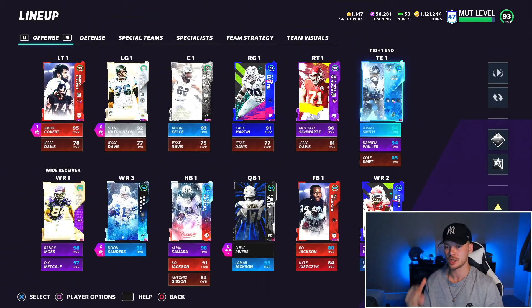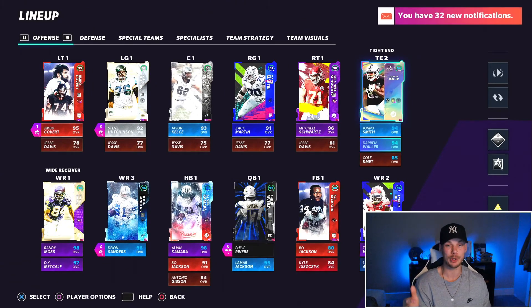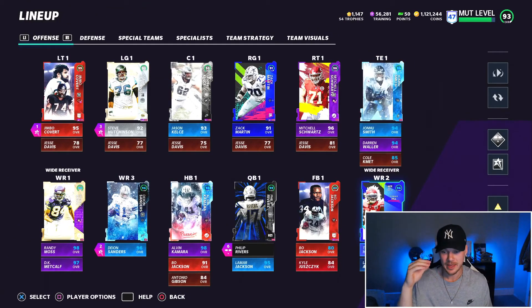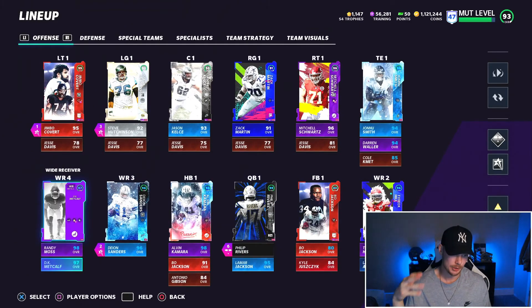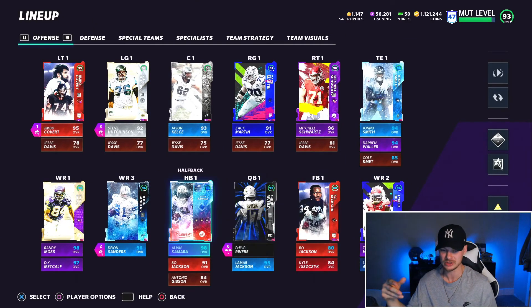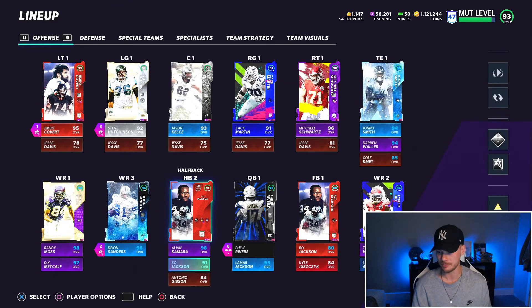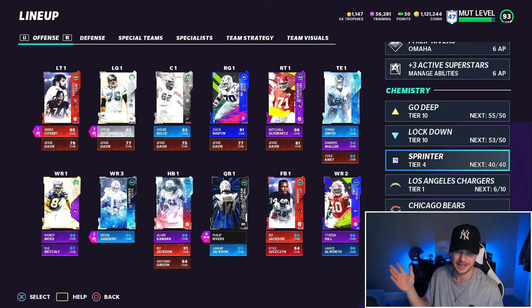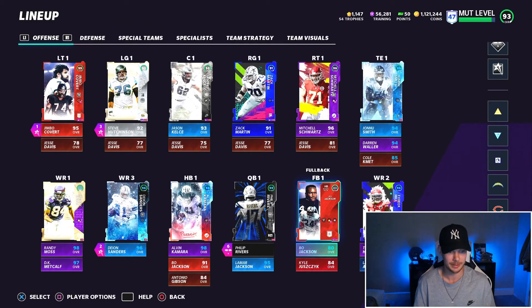Looking at the rest of the offense: pretty good O-line, good tackles. Johnny Smith and Darren Waller are there — I'll get the new Waller upgrade once I move to a scheme with a tight end, but right now I use four wide receivers with no tight ends. On the field at all times: Tyree Hill, Deion Sanders, Randy Moss, and DK Metcalf. Lance Allworth is my fifth receiver. Alvin Kamara in the backfield.